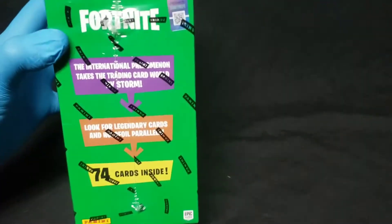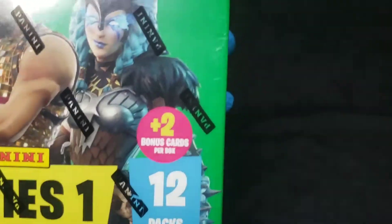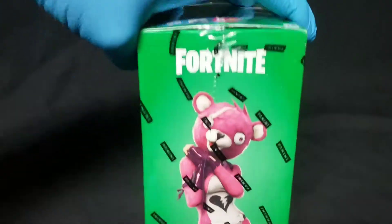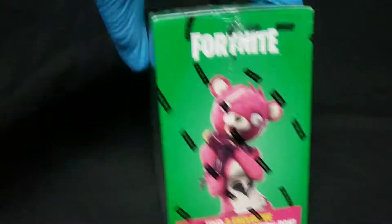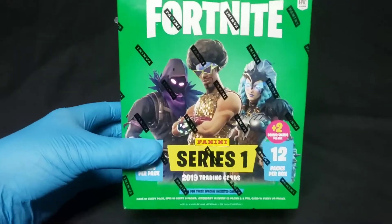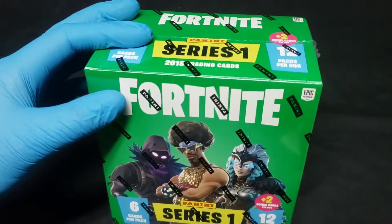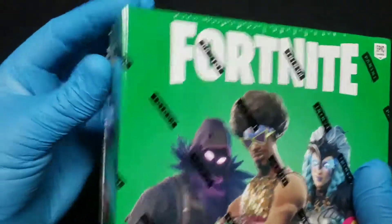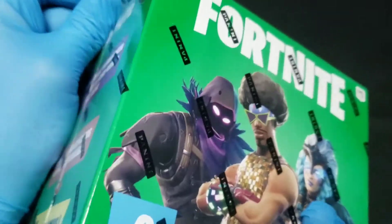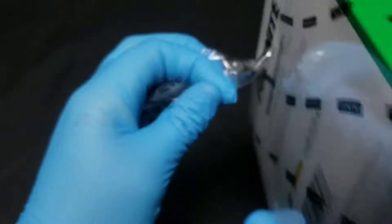I think you actually get 12 six-packs in here and it says two bonus cards per box. The reason they're going for so much online is it says exclusive foil parallels in every box. I'm pretty sure these are the only ones you can get ice shards from, with the exception of the promo set from Panini. It's got the official Panini seal on it.